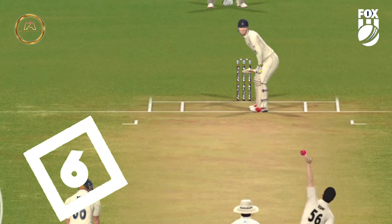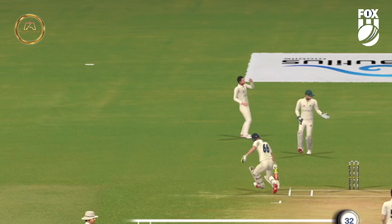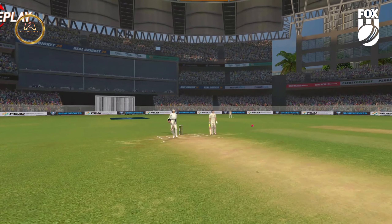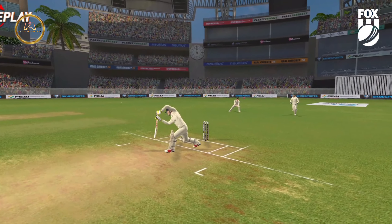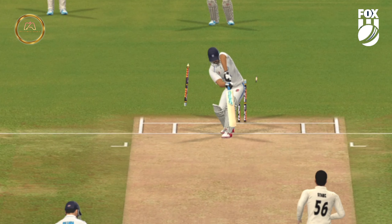Mitchell Starc with a perfect start for Australia. Latham, the Kiwis' leading run scorer in 2019, is gone for a duck. Steaming in from the members' end, packed crowd — bowled him! Mitchell with the pink ball.